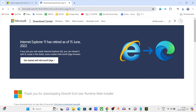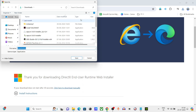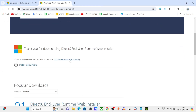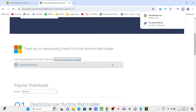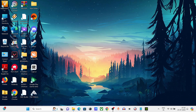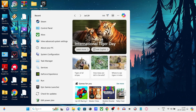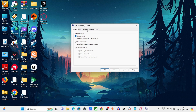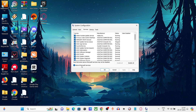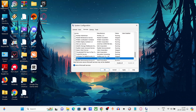Step 8: Type 'msconfig' in the Windows search bar and open it. Click on Services, then click 'Hide All Microsoft Services', then click 'Disable All'. Now uncheck any unwanted services. Then click on the Startup tab and disable unnecessary startup items.